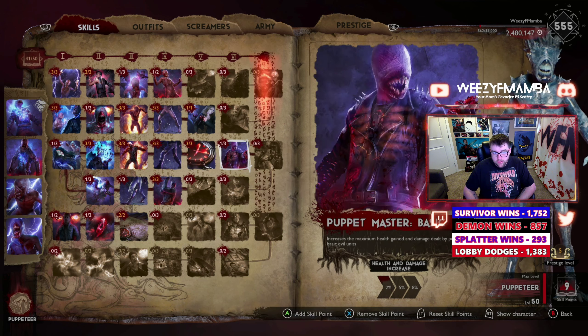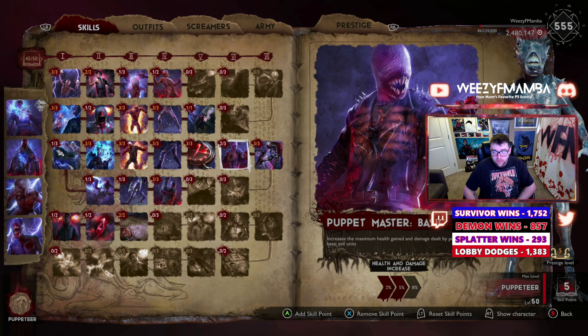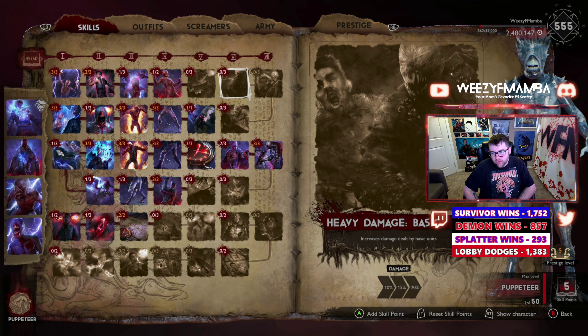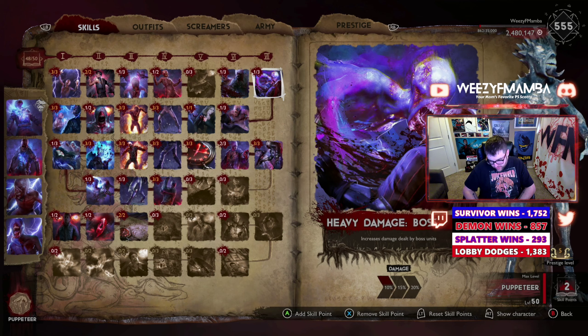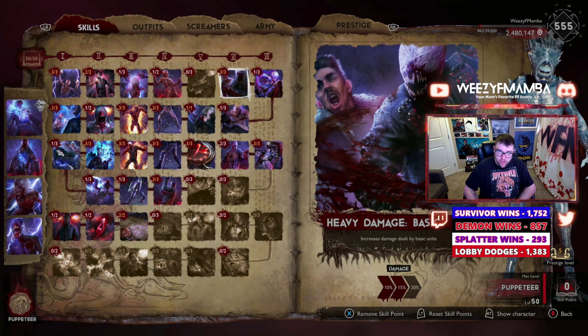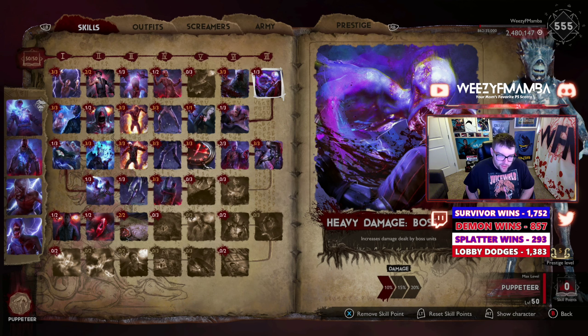With your five remaining points, immediately max out Candarian Fury and Puppet Master Basic — that is your P0 build. For P1, go Heavy Damage Basic. For P2, Heavy Damage Elite. For P3, Heavy Damage Boss. Then P4 and P5, max out Heavy Damage Basic. This is the full 50-point build for your Prestige 5 Puppeteer.